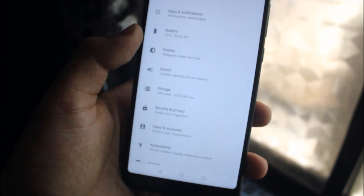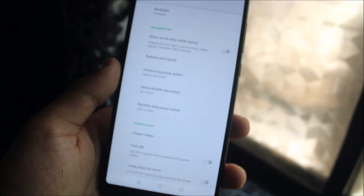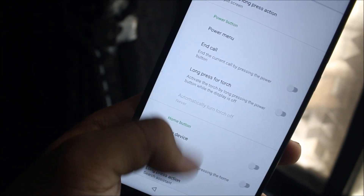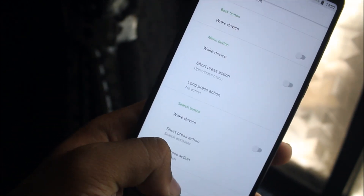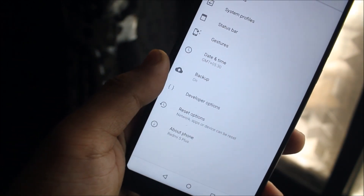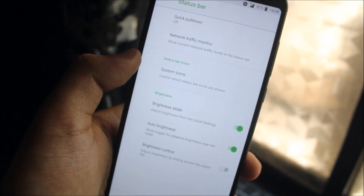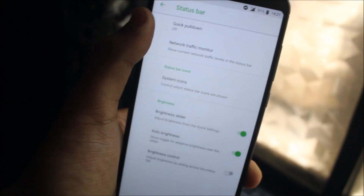Going into System > Buttons, you can configure your navbar buttons — arrow keys, buttons and layouts, the power button, home button, volume buttons, the search button, and the menu button too. Then in the status bar, you can customize system icons, get the network traffic monitor, and also the quick pull-down option.